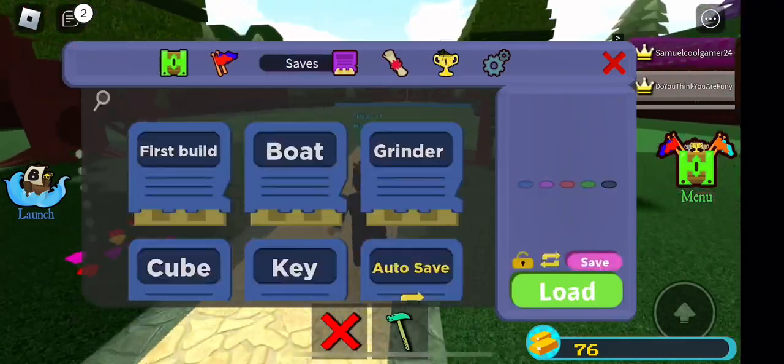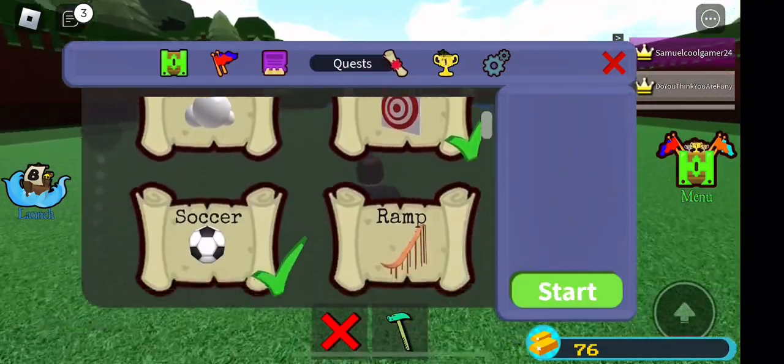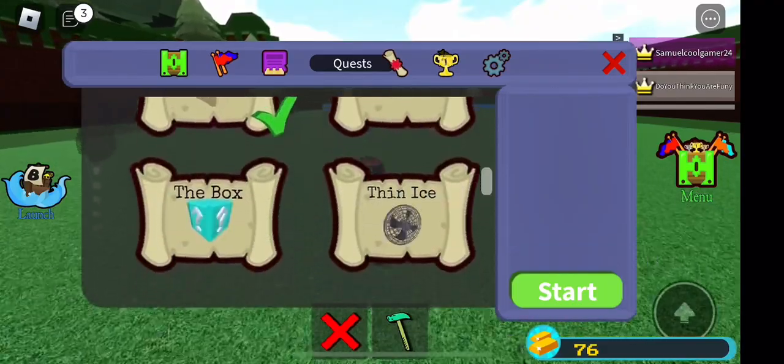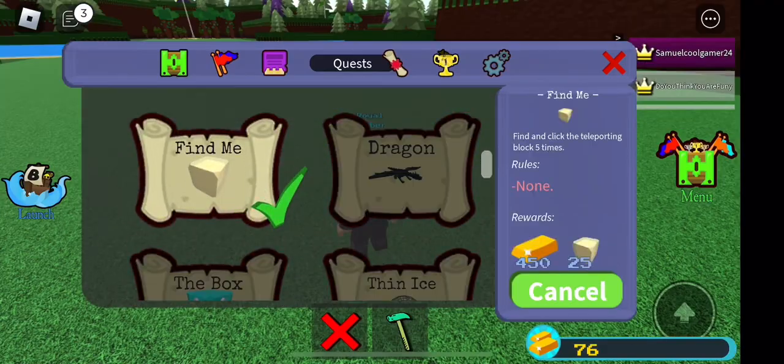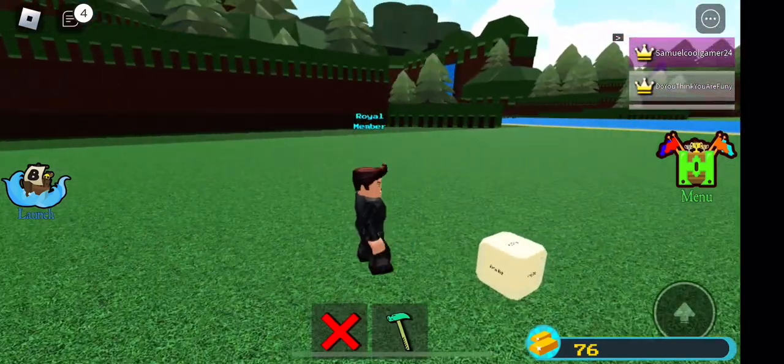So now I just need to find where the sticky thing is. It's in Quest. Let me just scroll down. Oh, here it is. And now you can just click the block.